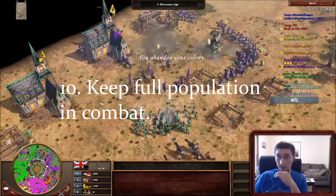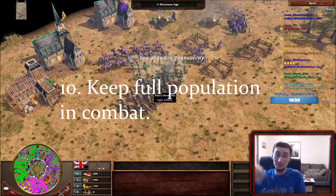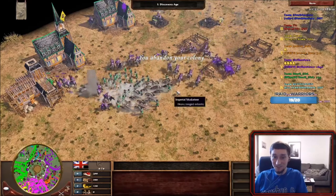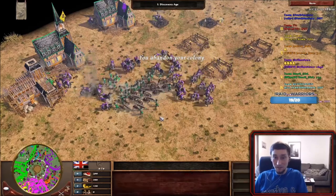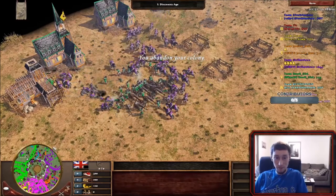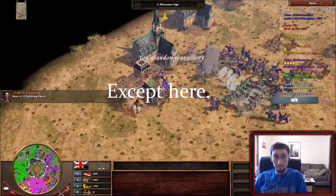Number 10: if you are going toe to toe, having full pop is the most important thing. If your opponent cannot match your mass, you can even fight into direct counters successfully. Obviously you want to be careful with this, but 100 muskets will beat 50 skirms. Russia players know this better than anyone.